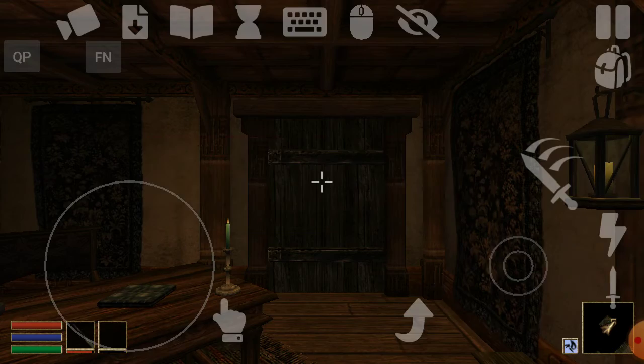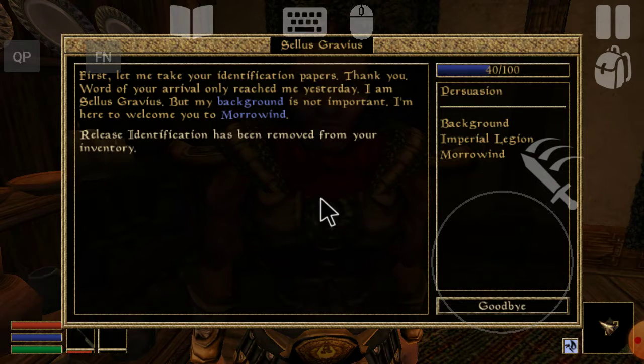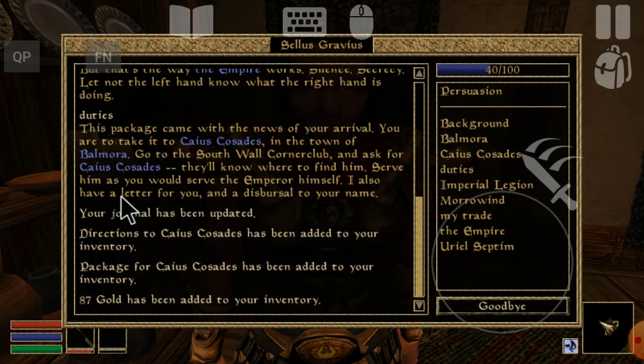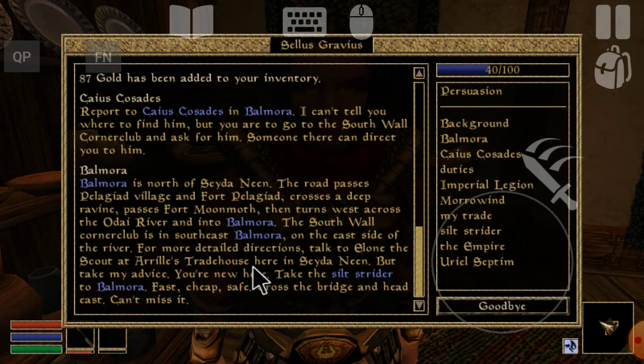Your papers, please. Morrowind, Earl Septim, duties. I'm not going to read all this, I'm just demonstrating this. Valmora. So there we got our first — we're starting our main quest. Woohoo! All right. Goodbye.